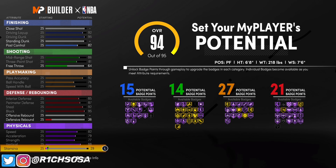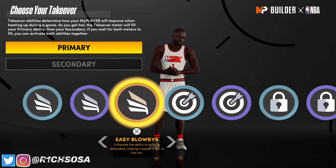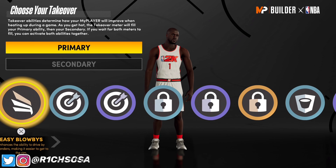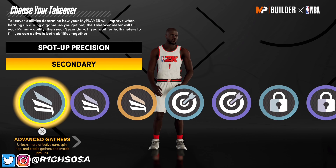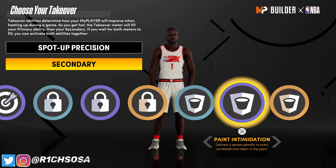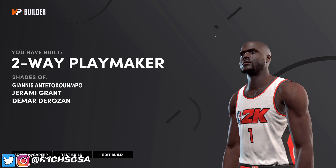For the physicals, max out every single thing except stamina — put your stamina up to a 70. Now for takeovers, we do get slashing, sharp shooting, lockdown, and rim protector. Depending on your play style, pick takeovers based off of that, but I'm starting with spot-up precision for my first takeover. For the second one, I'd highly recommend the lockdown or rim protecting takeover. I'm going with paint intimidation.